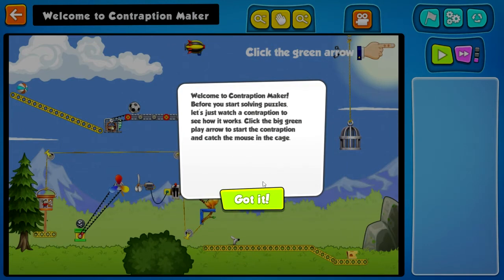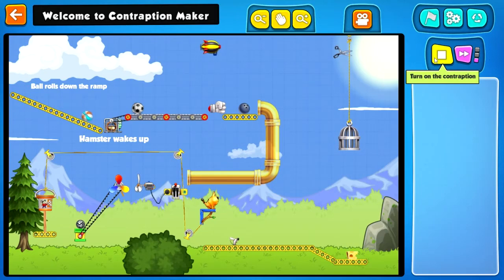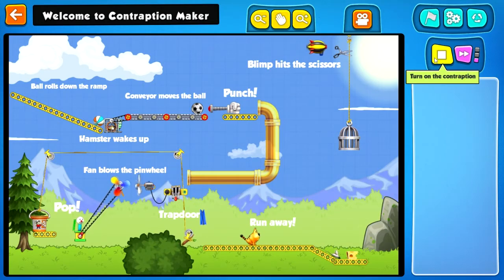Before you start solving puzzles, let's just watch a contraption to see how it works. Click the green arrow to make the contraption go. Balls roll down the ramp, hamster wakes up, moves the ball — punch! Fan blows the pinwheel. Pop — trap door. Run away. Bloom hits the scissors. Got the mouse.